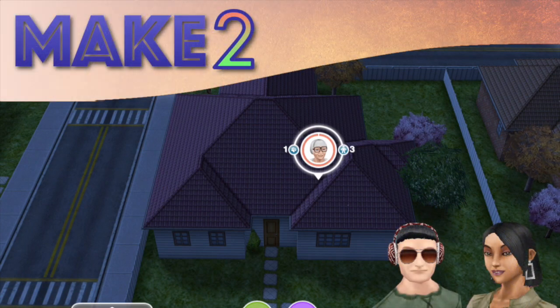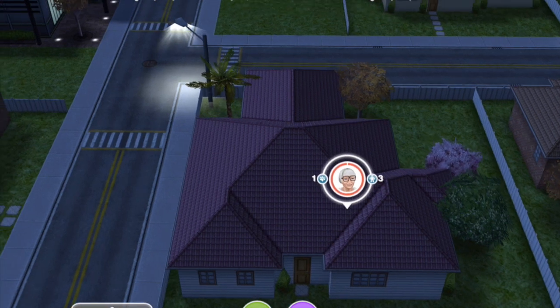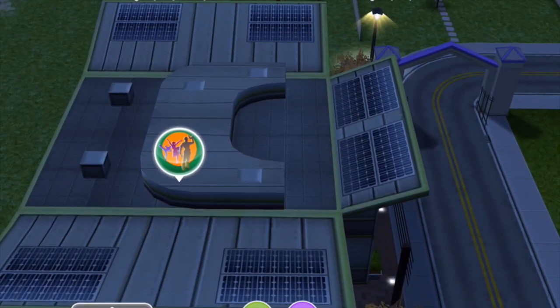Hey, Simmers! Hi, everyone! Welcome to Make 2. This is a tour of an original house design in my town, Sim's Landing. This is the house here on the town map, as you can see. It's actually right near the community center.